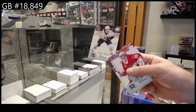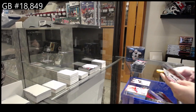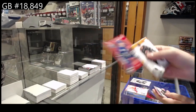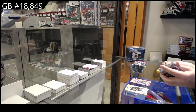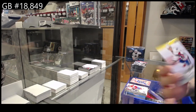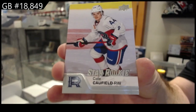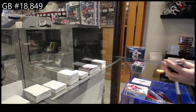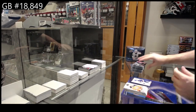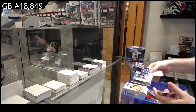Alright, we got a star rookie — Tomasino. Standout of McDonald, and a standout red of Lind. Star rookie Cole Caulfield. Oh, nice. Probably a decent one to get graded, by the way. We've got a Bullduck standout. Star rookie Perfetti.